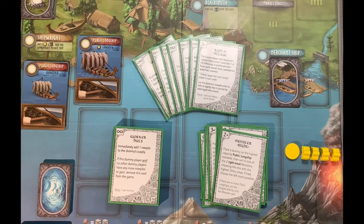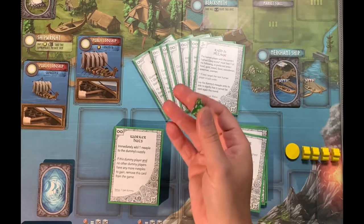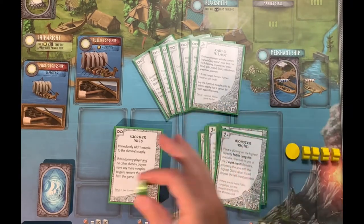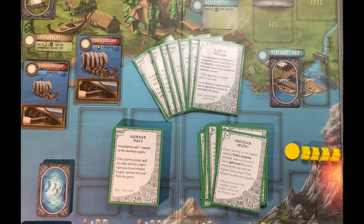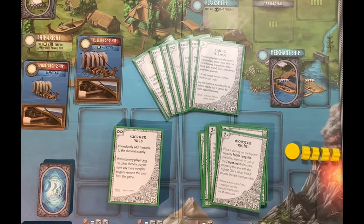I printed these cards out on cardstock and sleeved them to make shuffling easier. The only other thing you'll need is preferably a d4, since that's what the variant calls for. If you don't have a d4, you can use a d6 and re-roll anything that lands on a 5 or 6, but a d4 is the proper way to go — they're cheap and easy to find at your friendly local game store.